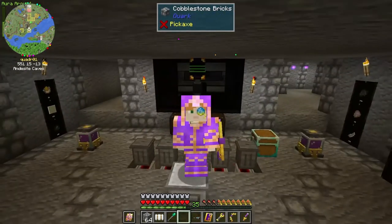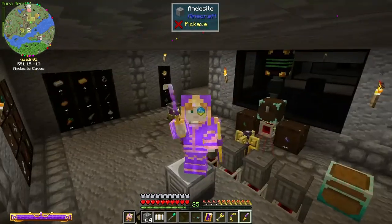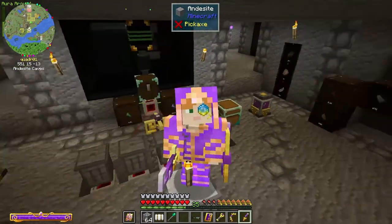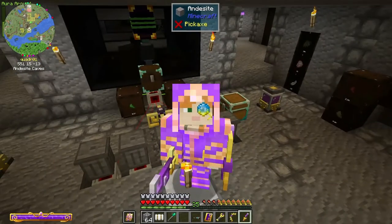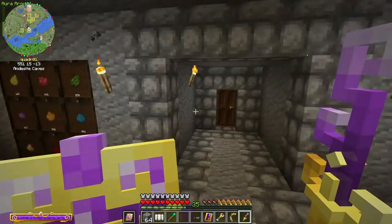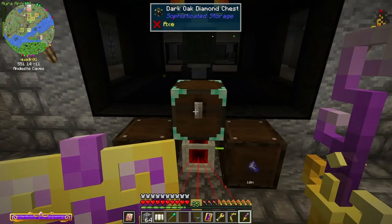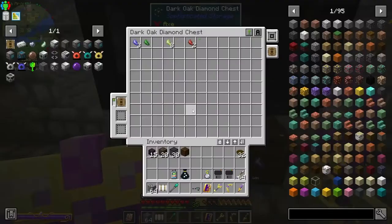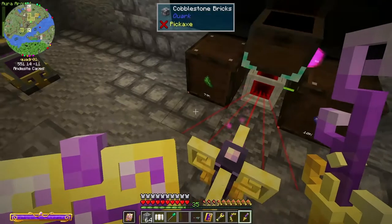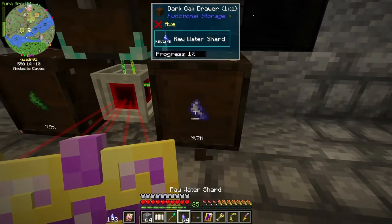Hello and welcome back, this is 00Debbie and this is episode 75 of my Direwolf20 1.18 let's play. Today we're down here at the mob farm. I was making a few adjustments that Jake suggested - I got the diamond chest swapped out for a Sophisticated Storage diamond chest and I put a compacting upgrade in there. It's currently emptying the contents of this chest.